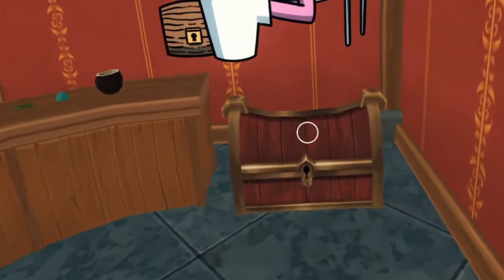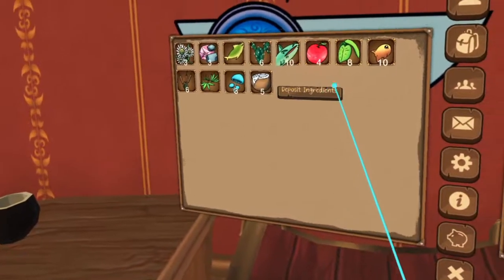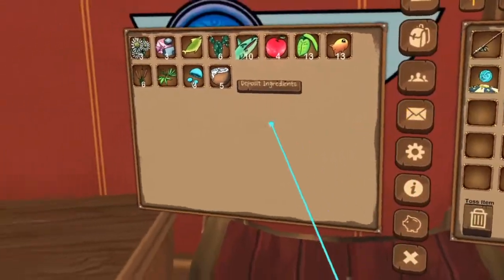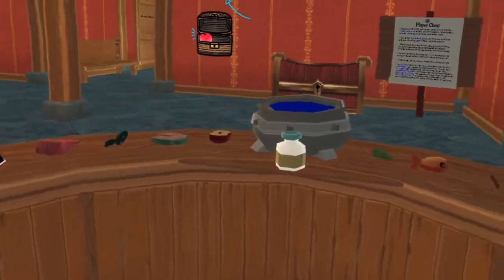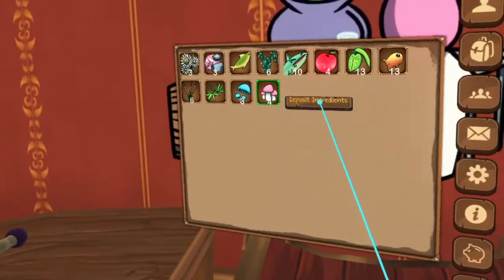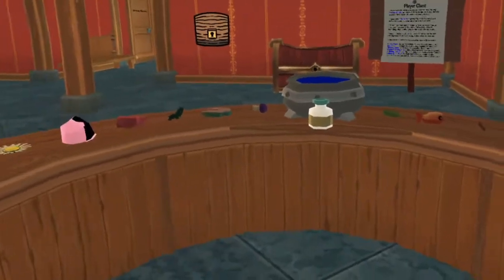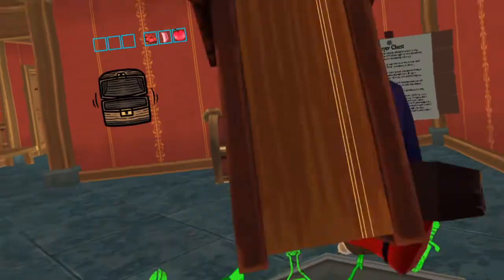Once you have the recipe and the necessary ingredients, return to your player house. Open the chest next to the potions table to move ingredients onto the table. The table only holds 12 ingredients at a time, so you may need to shuffle items back and forth from your inventory to make different potions. Each slot in the chest lines up with a specific spot on the table, so you may also want to move ingredients around the table to keep them closer to the cauldron for easier brewing.